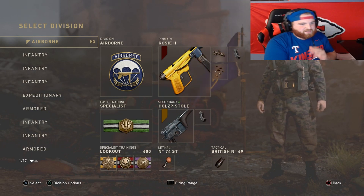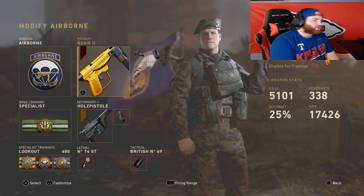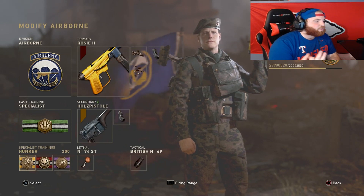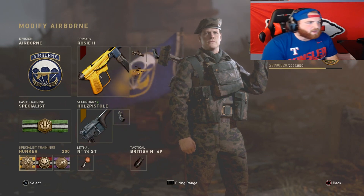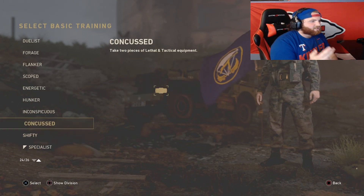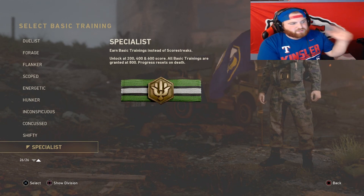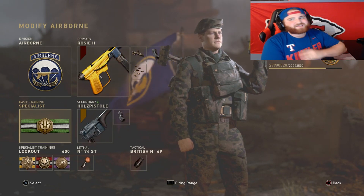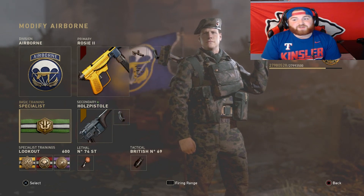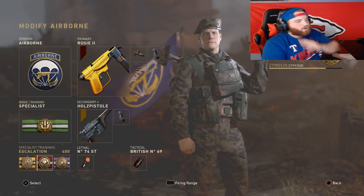The first class is Airborne with the Grease Gun. The Grease Gun is a fantastic weapon. We have hunker, escalation, and lookout. If you don't know what specialist is: it lets you earn three basic training perks. Every 200 points you unlock one, so at 200, 400, and 600 you unlock one each. At 800 you unlock every single basic training and turn into super soldier steve — a guaranteed V2 rocket, it's really overpowered.